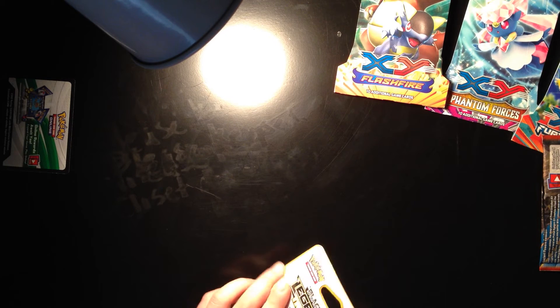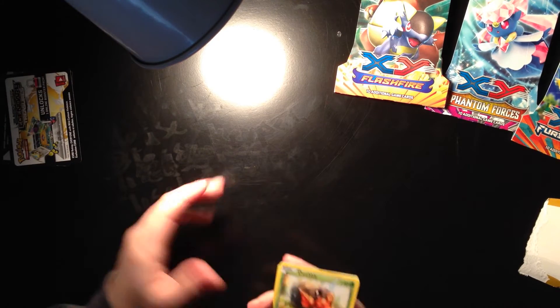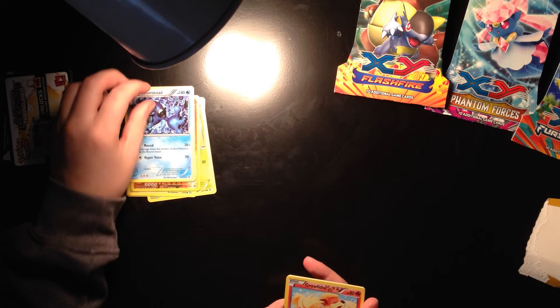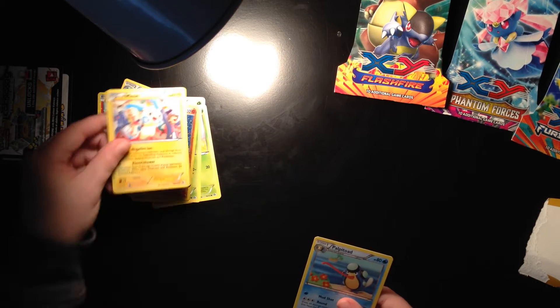So we're going to go ahead and start off with our next pack, Legendary Treasures. We have Mew on the front. Take the code card out, and now we have Dwebble, Zorua — I think that's how you pronounce it, I'm not quite sure — Sewaddle, Snivy, Reverse Terrakion, Seismitoad, Growlithe — that one's pretty cool, I like that card — then another Servine, a Minun, and also a Palpitoad. That pack was alright.